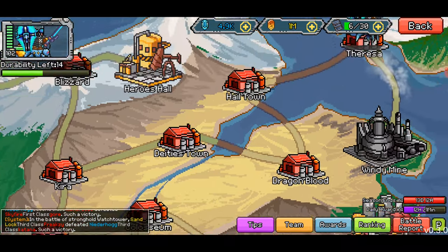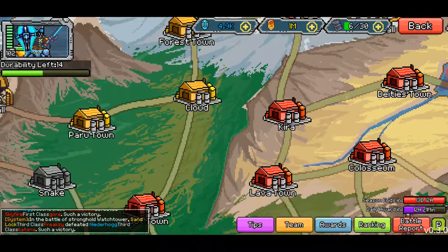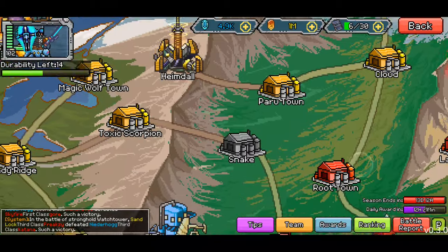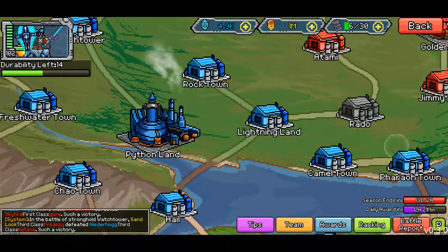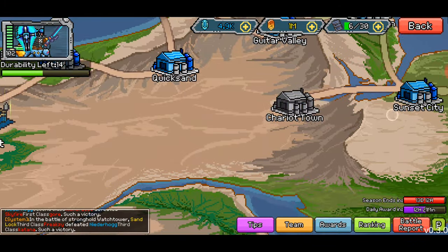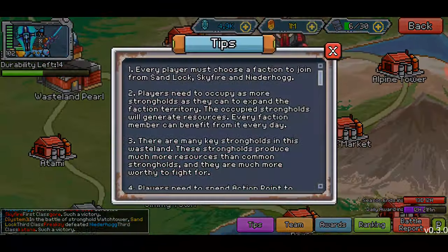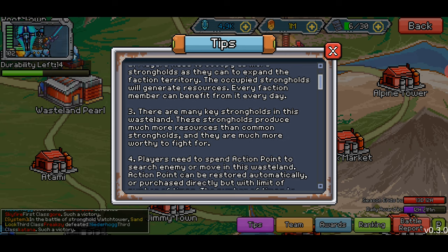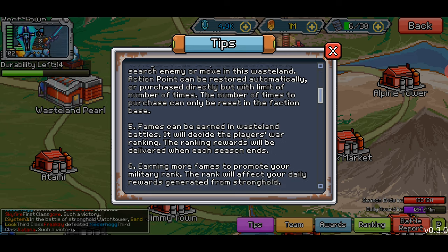When I first started, this top corner was completely grayed out, kind of like Windy Mine is now. I've been using all my attacks to try to capture it. Yellow is trying to come in, but it looks like we have taken the Blizzard spot, so that's probably going to keep them off our lands for a little bit. We are red — our team is Sky Fire. You pick a team: Sand Lock, Sky Fire, Nighter Hog. Occupy as many strongholds, get all the points.